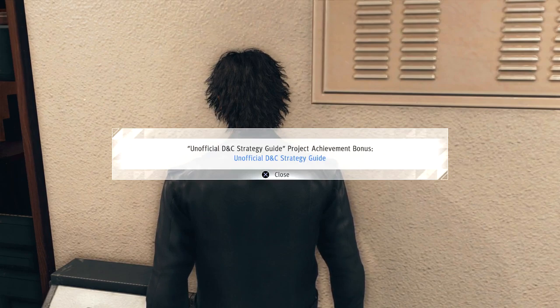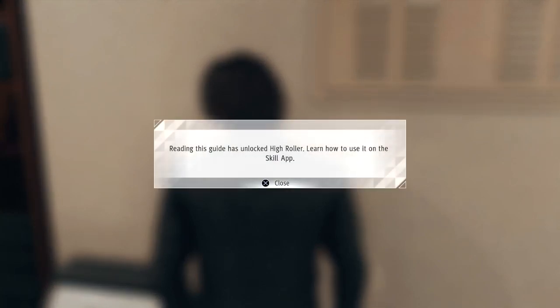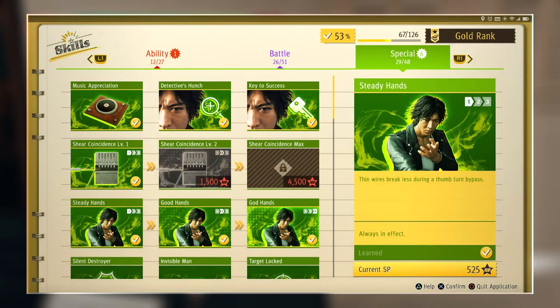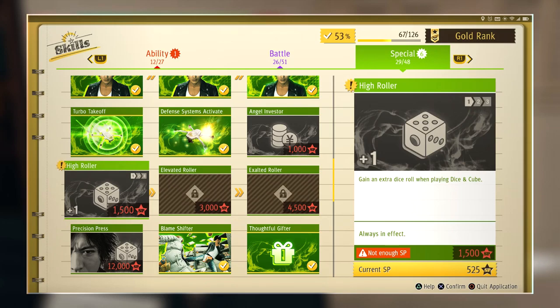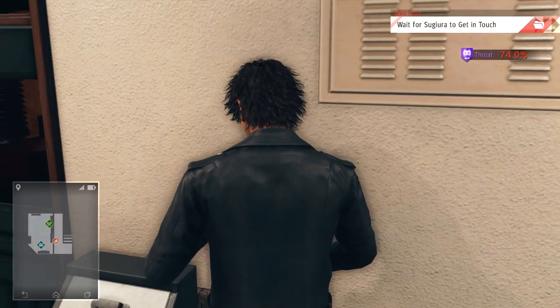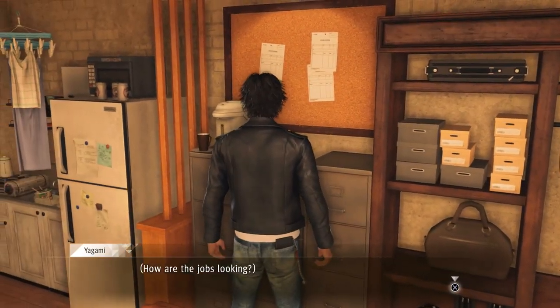The Unofficial DNC Strategy Guide - project achievement bonus. Reading this doesn't look like a high roller skill. I was gonna say a strategy guide is not very useful partly because people have the internet, and having to unlock it in-game would be a little weird. Angel Investor - becomes easier to collect money for the Quick Starter projects you invest in. Does that mean they'll invest further on their own without me having to? Like will they go further than 50%? It's an extra dice roll when playing Destiny Cube - isn't that just cheating? I'll probably buy the Angel Investor one because it sounds like it'll affect my progression for the rest of the game.